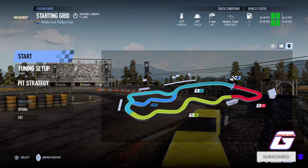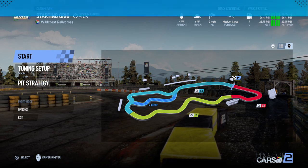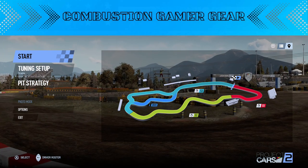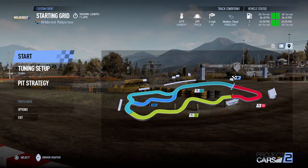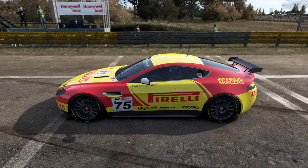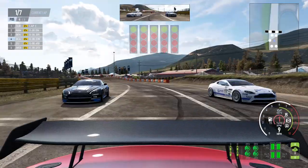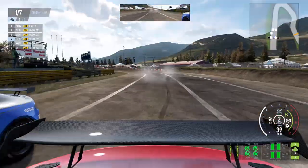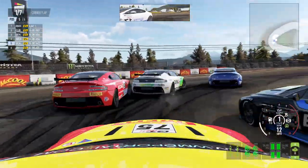Hello guys, welcome back to Wacky Wednesday! We are back here and we are gonna be racing at Wildcrest. We got ourselves the first Aston Martin we're gonna race with — the Vantage GT4. Let's see how these do. We got seven laps on the clock, so let's see what we can do around this very quick rally course.